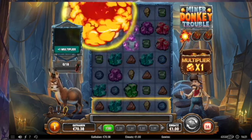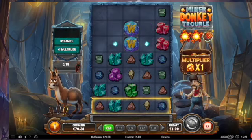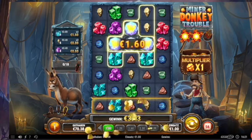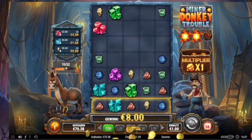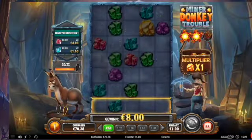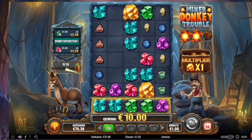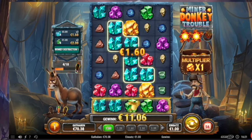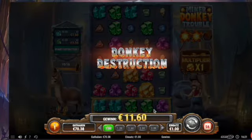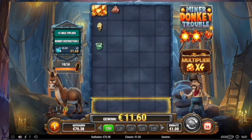One multiplier up, one dynamite, two wilds, one more dynamite, two more wilds. Now a few connections for the donkey construction — I hope we get a dynamite and the axe. One more. Now I think with this one we will remove all symbols from the board except the gold.